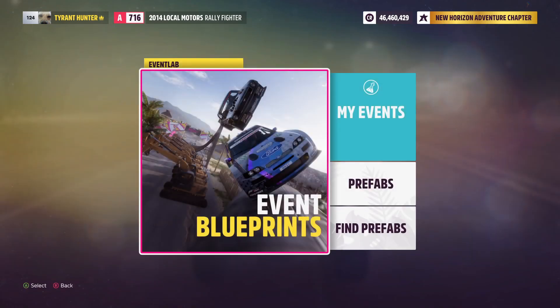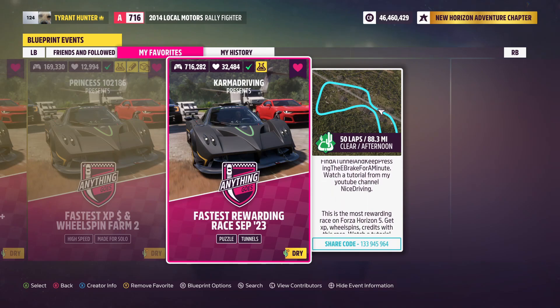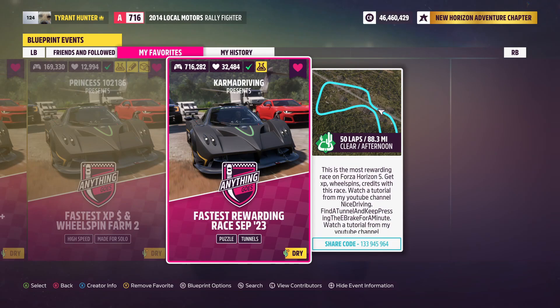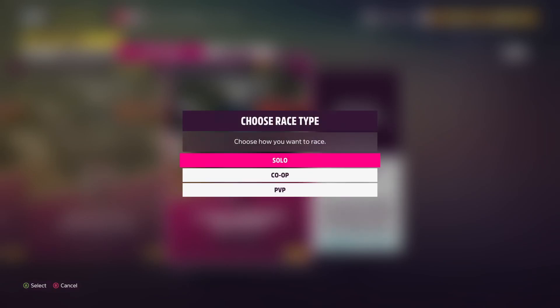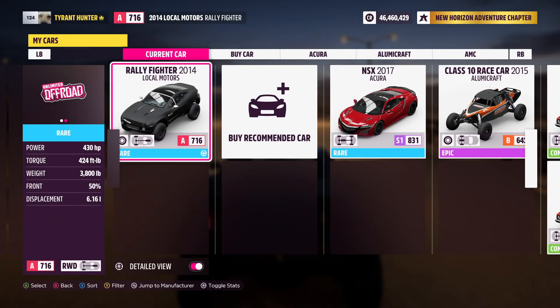Once that's done, go into the Creative Hub, select Event Lab, then select Event Blueprints. The share code you're going to want to type in when searching for this map is 133-945-964. Once you have this blueprint found, go ahead and select it and hop straight into a solo race.